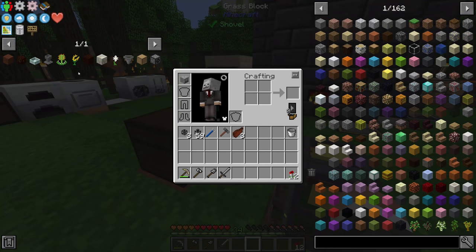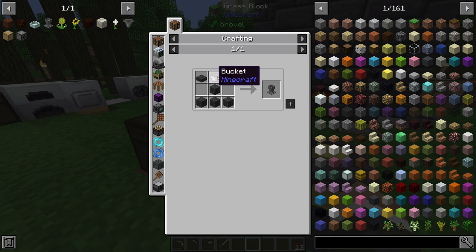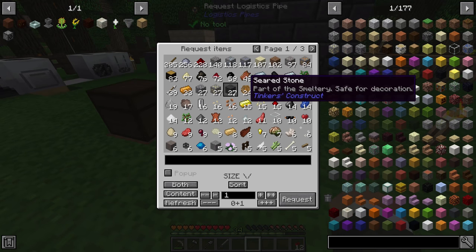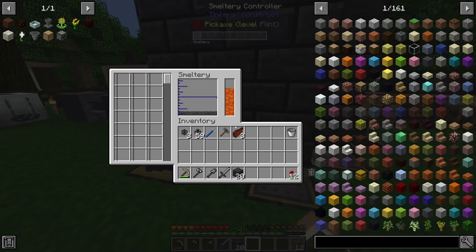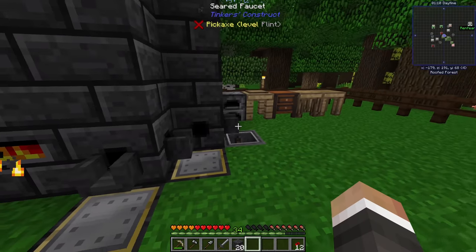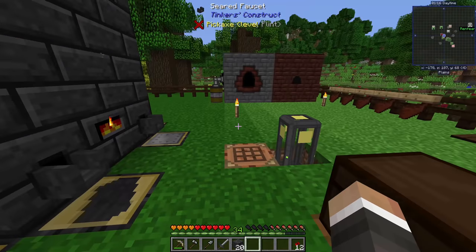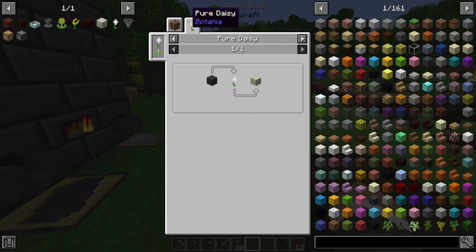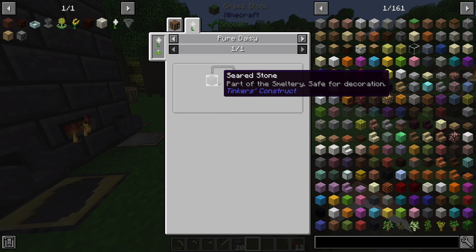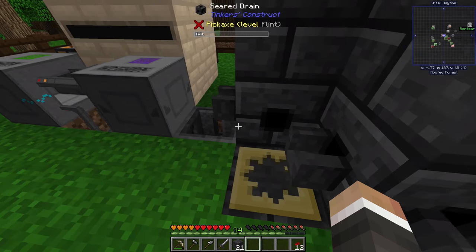While we wait, let's look at the Petal Apothecary recipe — it requires four seared stone, two seared stone slabs, and one bucket. We have a nice backlog of seared stone in our chests, and we've been making more in our smelter. Looking ahead, we're also going to need some living rock, and that recipe has been tweaked: instead of putting regular stone around a Pure Daisy, you now have to use seared stone around the Pure Daisy.